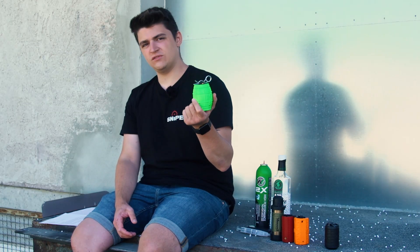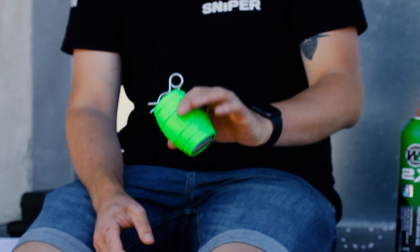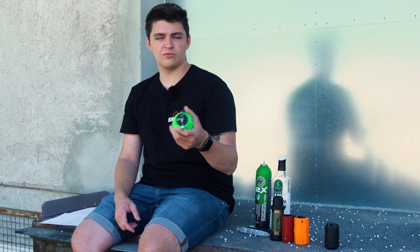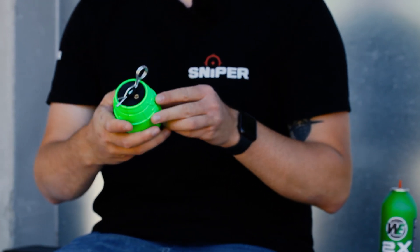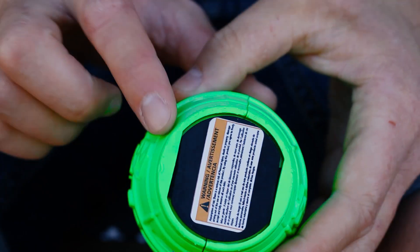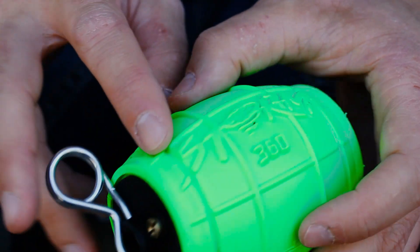The Storm 360 had no problem on hard surfaces. On soft ground it fires slightly less reliably than its successor, but it still fired well. After the first throw there was still some gas left, which came out on the second throw. The damage to the grenade is somewhat less than on the E-Race — the plastic is harder and doesn't wear as quickly. A few scratches on the underside and on the upper edges, but clearly less than the E-Race. The Storm 360 is also €59.90 and available in all colors.